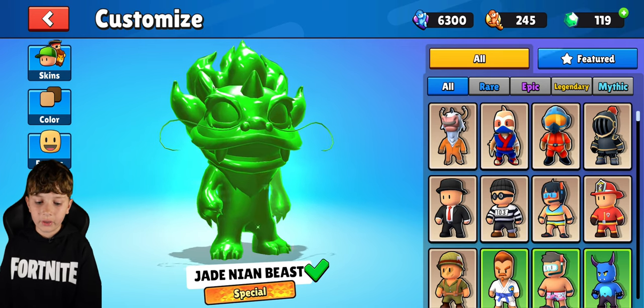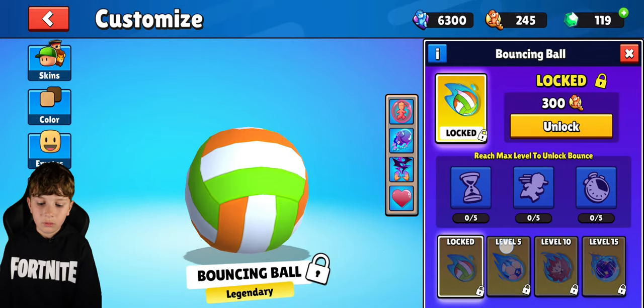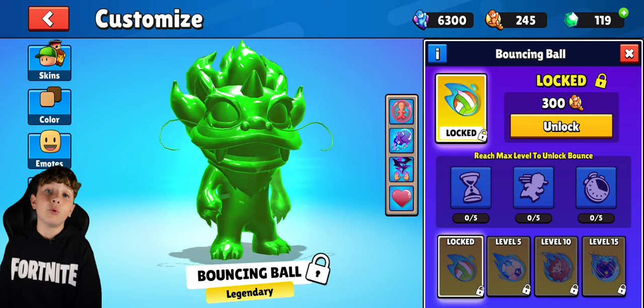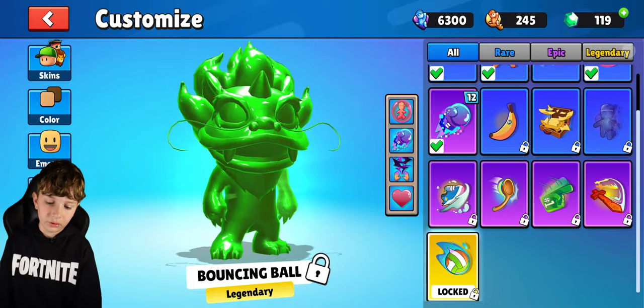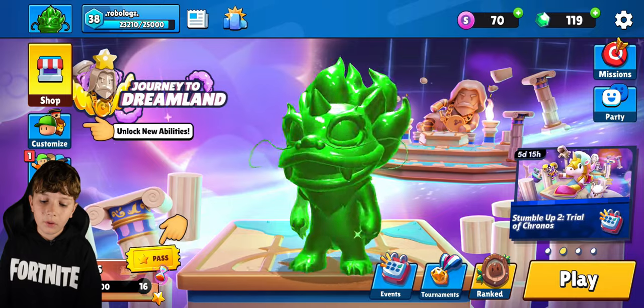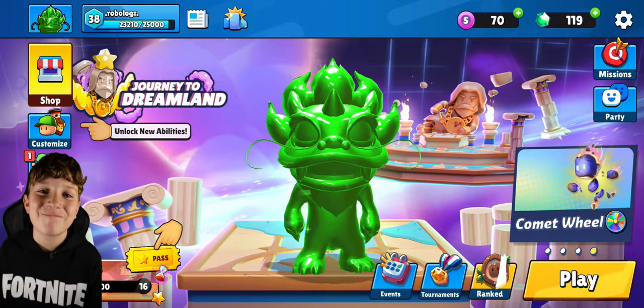I'm trying to get the Bouncing Ball ability — not Beach Ball — and you can just go really far across the sky with it. If you're trying to get good ranks, I'd recommend getting a lot of ability keys so you can buy abilities because they're really useful.